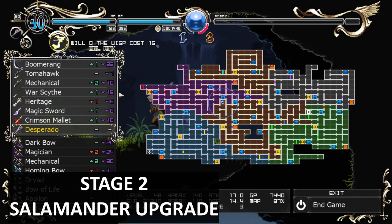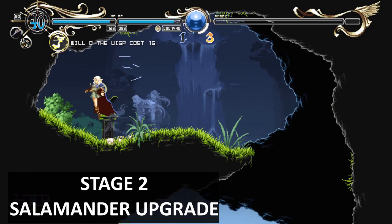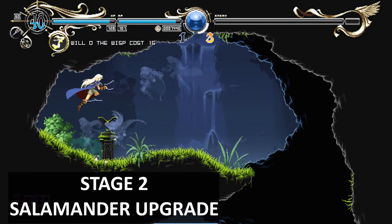Here we travel back to stage one to access this area — we needed double jump. Once we have double jump we can come here and get the fire upgrade, the Salamander spirit upgrade, to make it more powerful.